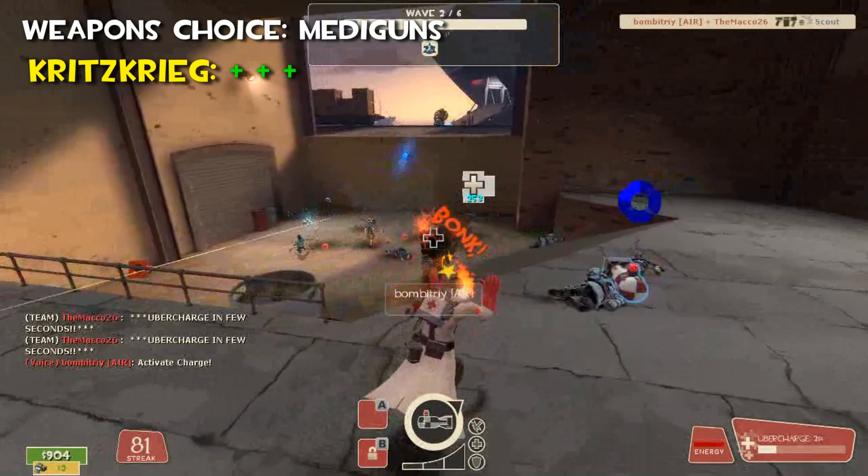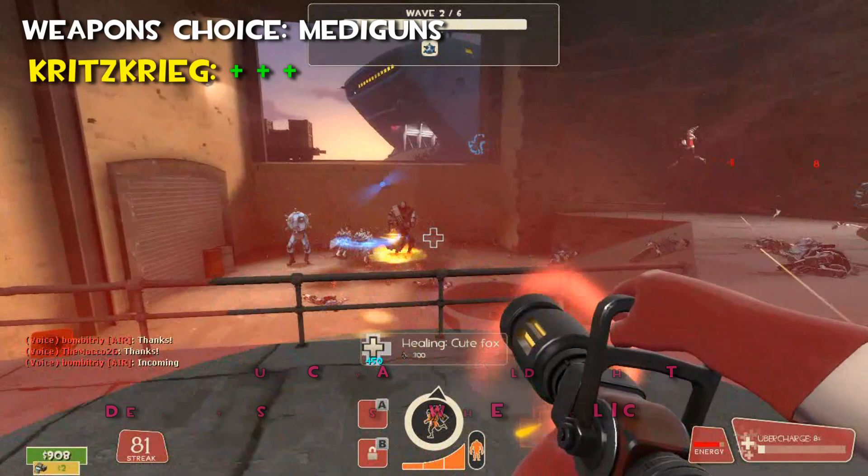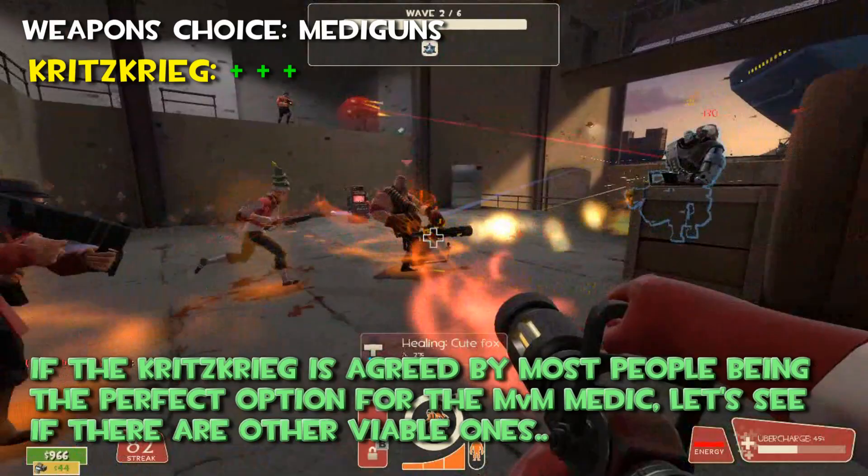Note that at the right moment, a fully upgraded shield can block anything that is not melee or fire. You activate it with Attack 3 — the default is mouse wheel click. Now, if the Kritzkrieg is agreed by most people as the perfect option for the MVM Medic, let's see if there are other viable options.